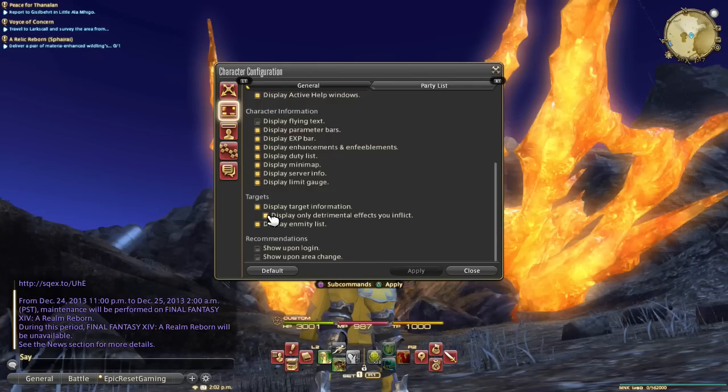Another thing you're going to want to enable is 'display only detrimental effects that you inflict.' This is going to help declutter your screen, especially during a battle.